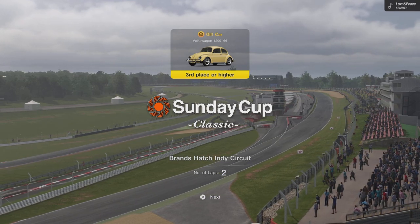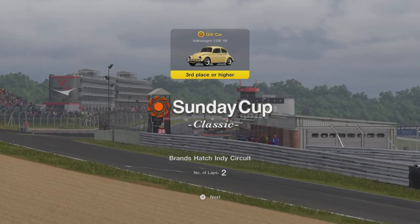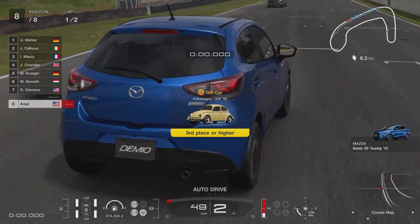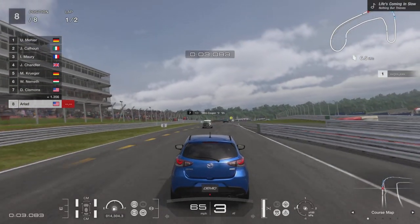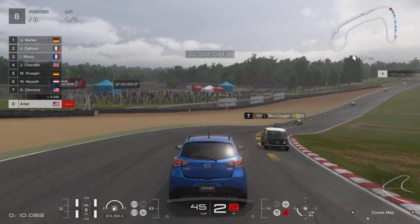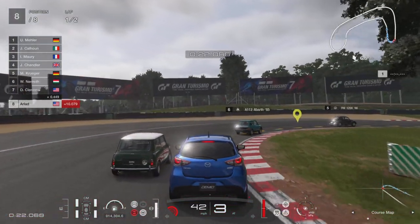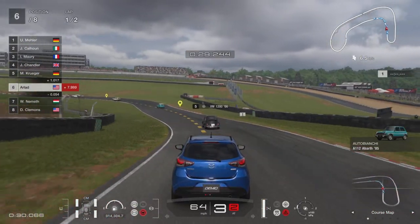We're heading to Brands Hatch Indy circuit — two laps. This track is a little more narrow than Goodwood. There's actually a Volkswagen Golf GTI in first place, so that might give us a bit of competition. We start at the back of the grid and work our way up. We have to be quick and a bit more aggressive on this narrow track. Already into sixth place.